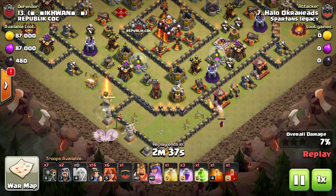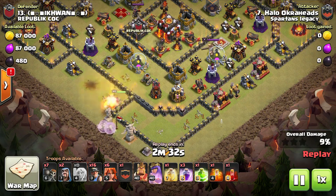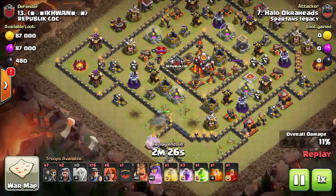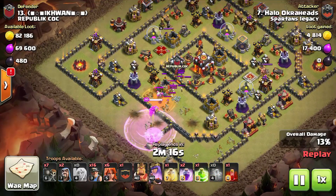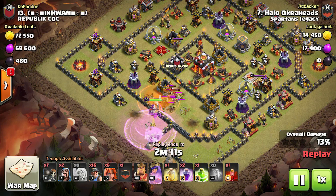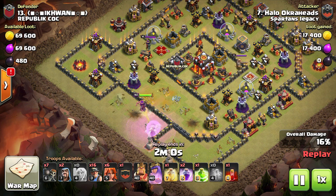I hit this live on stream, so be sure to watch it on stream. Couple minute plan we've got here. We're just going to let the queen go in. I'm going to wall break in at the archer tower at nine o'clock, and then another double wall break into the inner core. Valkyries are for the middle. Now this has been a strategy that would have been a little bit tougher without the post-update.